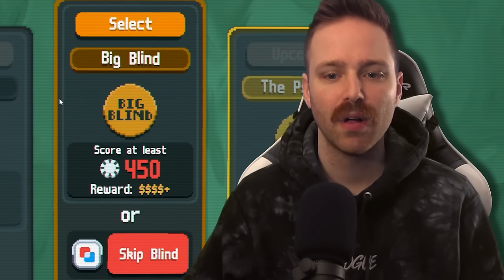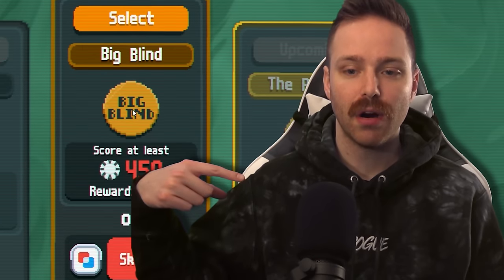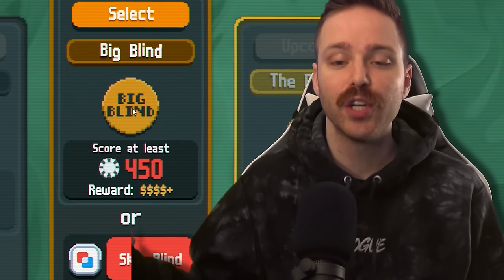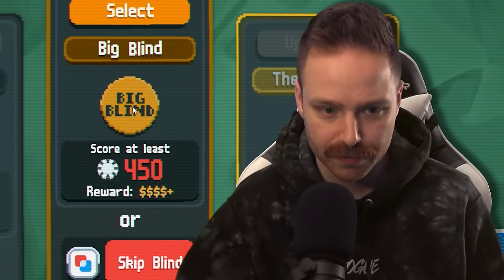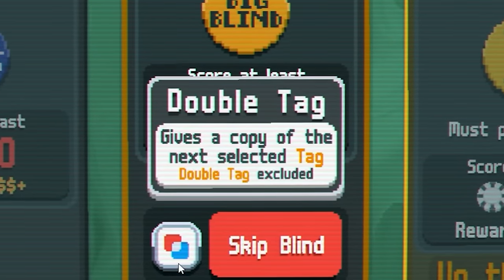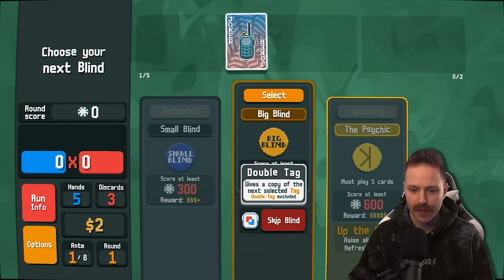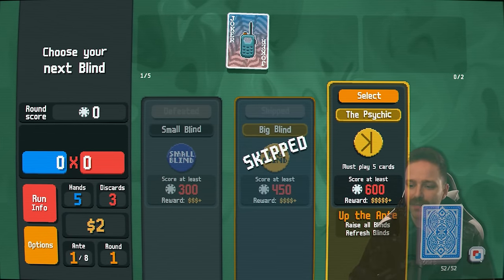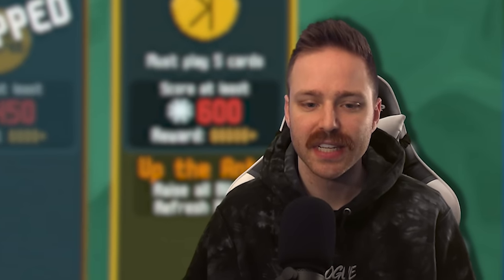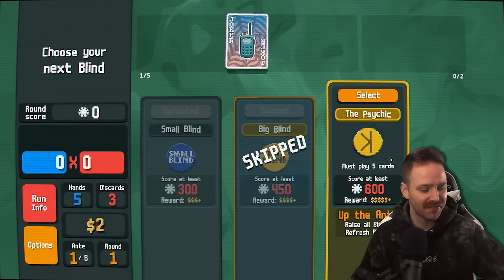On the Small and the Big Blind, you can skip them for a reward, but you are going to miss earning any money and skip the shop that comes after. So it's kind of risky. For example, right now Double Tag gives a copy of the next selected tag — Double Tag excluded. So if I skip, I now have this Double Tag, and the next time I skip either a Small or Big Blind, we'll get twice that reward. If you're not following some of this stuff, that's totally fine — we'll talk about it when it's important.